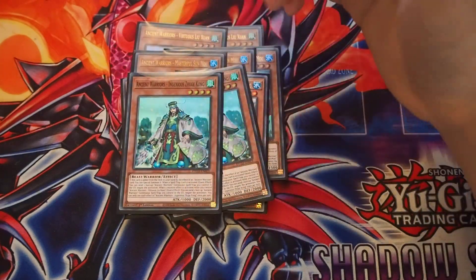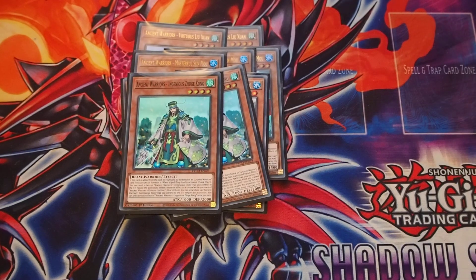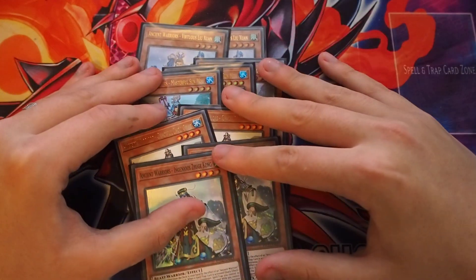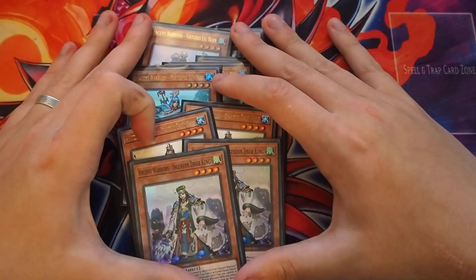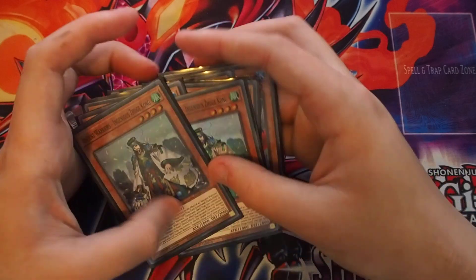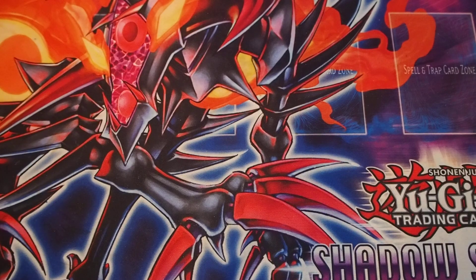Ingenious: when it is added from the deck to the hand by an Ancient Warriors card, we can Special Summon it. When a Spell or Trap is activated, as a quick effect, we can send one face-up Ancient Warriors Continuous Spell or Trap to the Grave to negate the activation. When a monster's effect is activated while we control Virtuous, we can send one face-up Ancient Warriors Continuous Spell or Trap to negate the monster effect. You can only use each effect once per turn. Sun Moon is arguably the best one, followed by Virtuous. Sun Moon also enables a lot of the first-turn plays that the deck has, which I will explain as we go further into the deck profile and in the combo tutorial, which will be uploaded next.